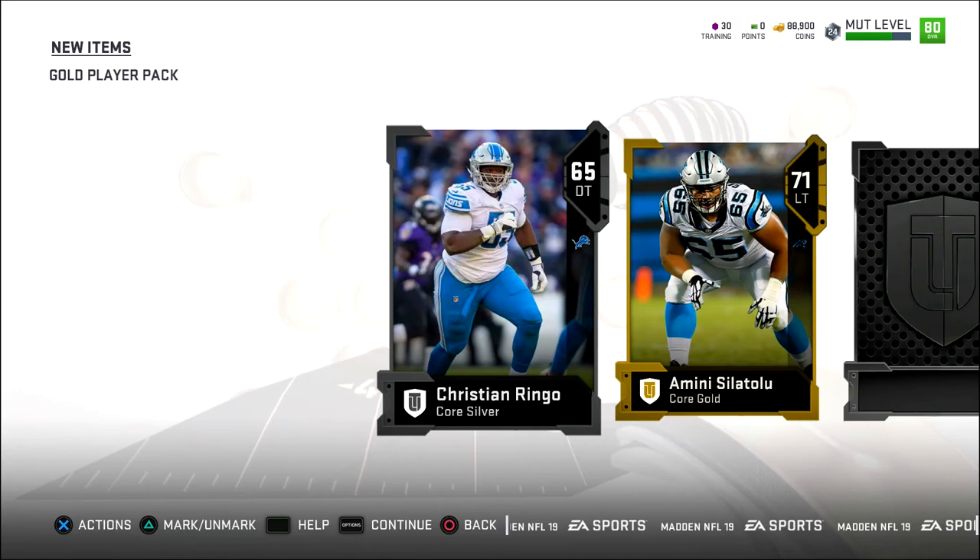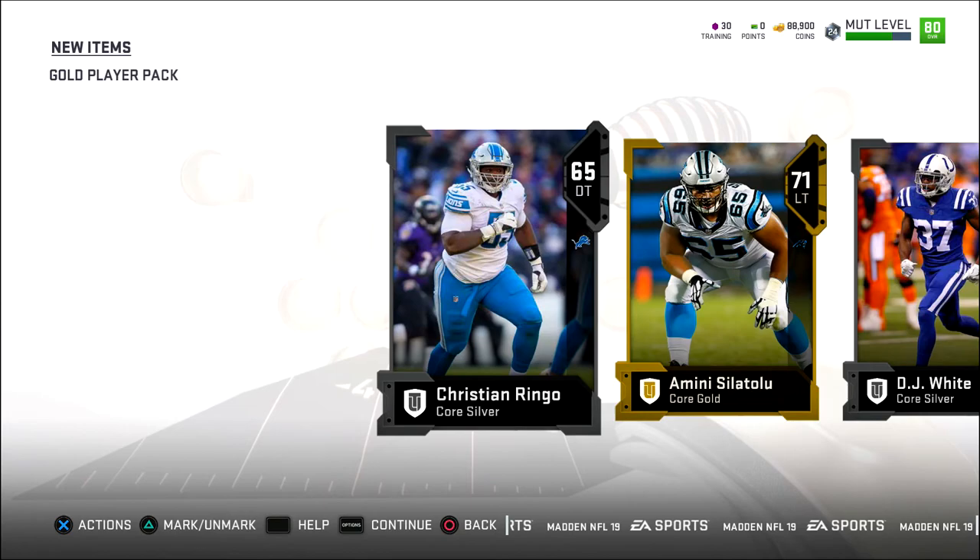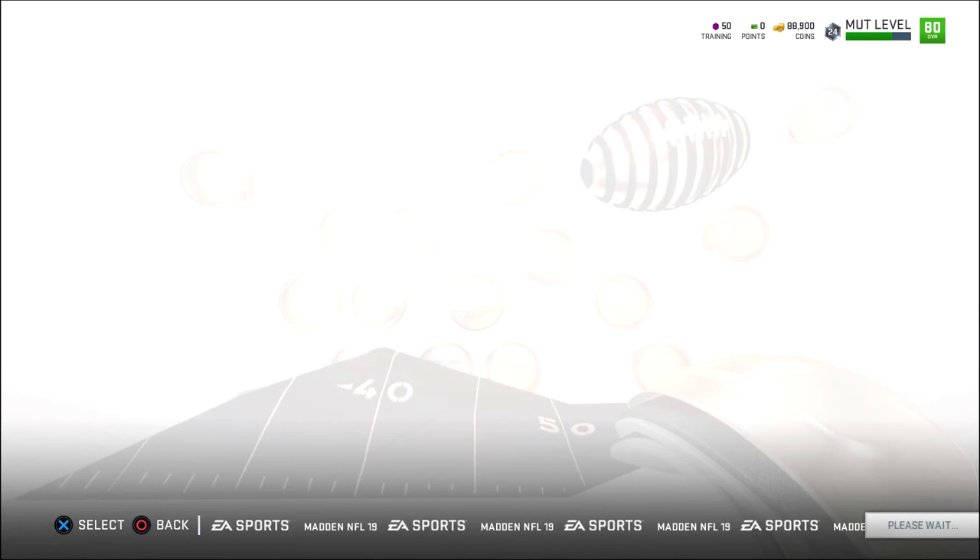Hopefully we can keep that hot streak going. I'll take some elite players, baby. Let's go. There's one gold and the luck runs out. So let's get into our first game with this overall team. Before we get into our first game, I decided to take a look at the auction house because we do have 88,000 coins.